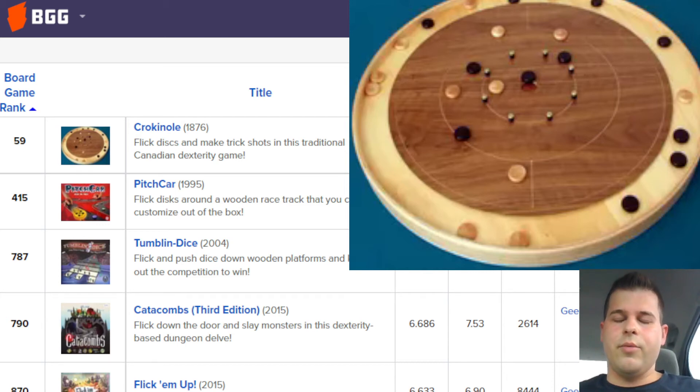Crokinole would be the number one on BoardGameGeek and probably is my number one favorite flicking game of all time. I've got a Crokinole board at my house and really enjoy playing that and pulling that out.